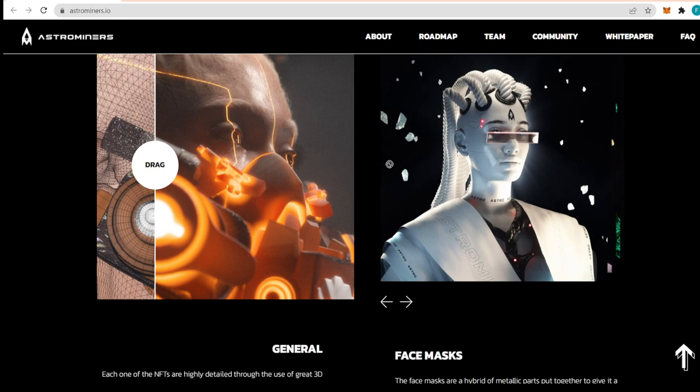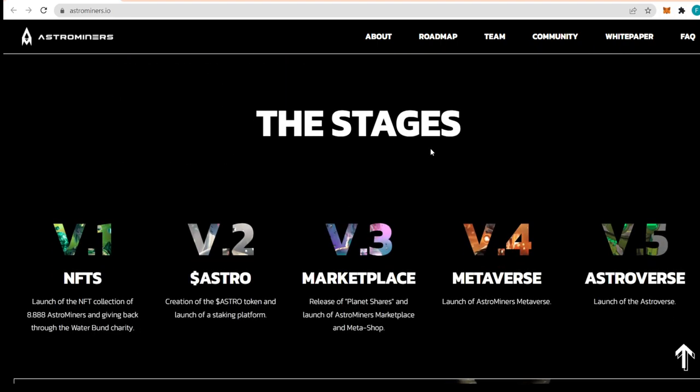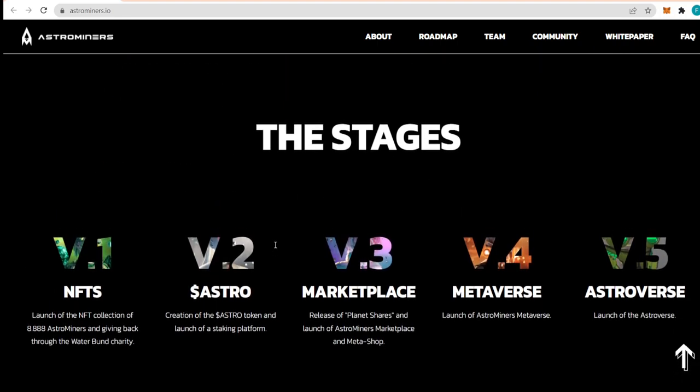The tools they've been using are definitely fantastic and quite advanced technologically. Looking at the roadmap: the first stage is the launch of the NFT collection of 8888 Astro Miners, with giving back through the Water Bundle charity. Next, they are planning the Astro Token — the creation of it and the launching of a staking platform. Later on comes the marketplace, and then the release of Planet Shares.